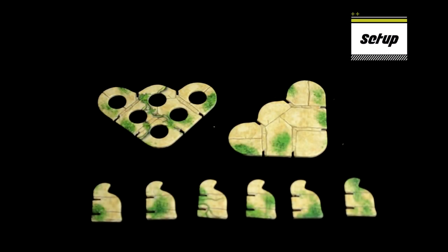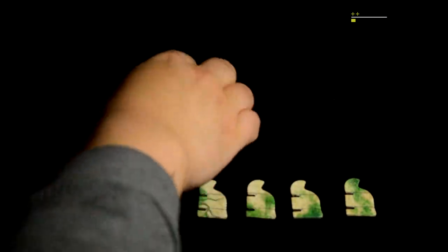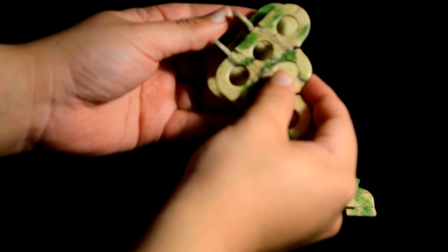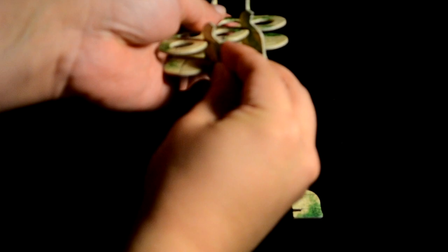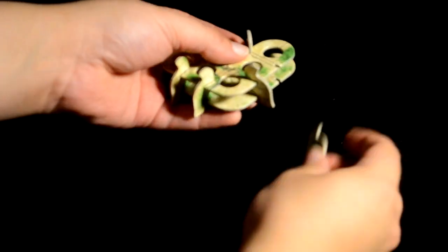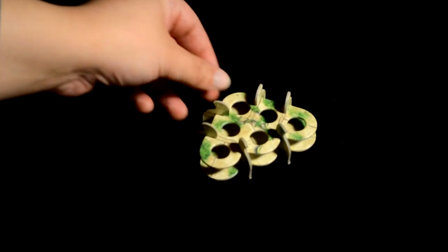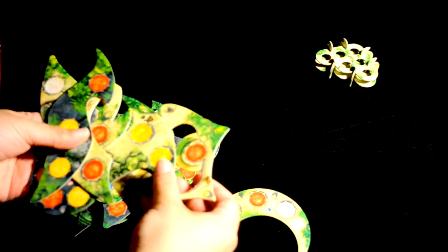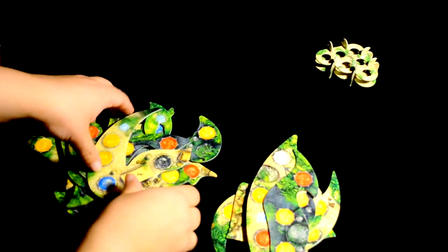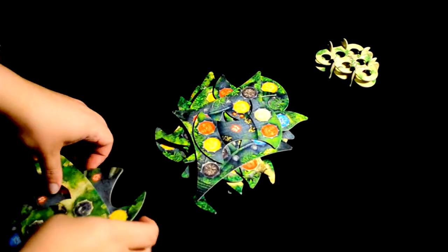The first time you open the box, you'll need to put together the camp. This little guy holds the columns you can swap for at the beginning of each of your turns. Just pop out all the pieces and attach them like this. The holes should be on top and the flat edges of the pieces should be on the bottom. These are the temple floors. Mix them up, stack them one on top of the other in one spot, kind of like a big deck of cards, until you've formed this pile, which is called the quarry.